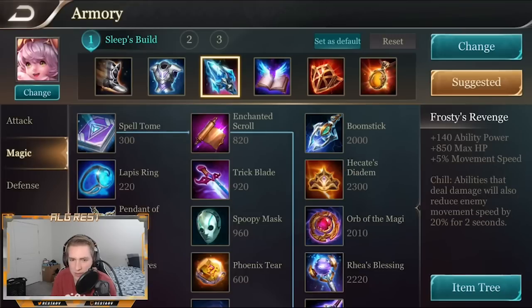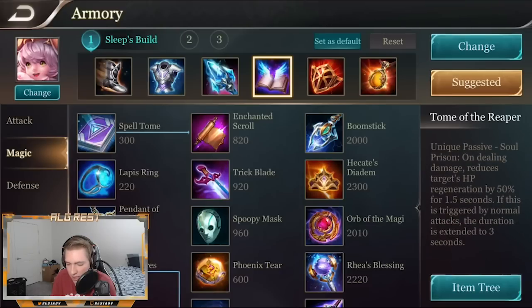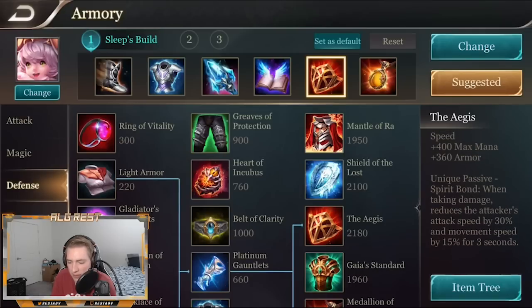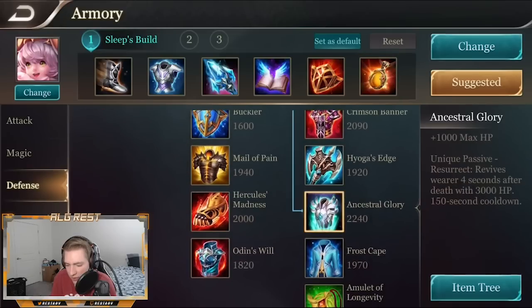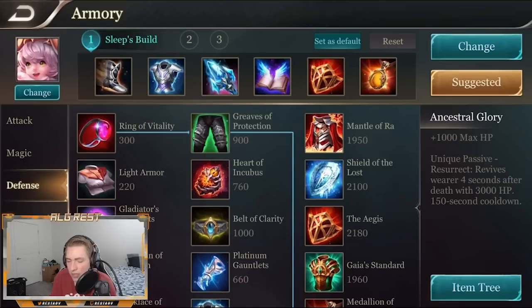After that I built Tome of the Reaper if they have lots of lifesteal built into their kits — that way I can reduce their HP regeneration by 50%. If not, skip that item and build Aegis, which gives you cooldown, armor, max mana, and if you take damage the attacker's attack speed is reduced by 30% and movement speed by 15% for three seconds — very useful for escaping or chasing. After that, Medallion for additional cooldown, HP, magic resistance, and a nice passive shield. Then Ancestral Glory so that if you do die you'll respawn. If you like the video, make sure to subscribe to the Allegiance channel and be on the lookout for future content — thank you!